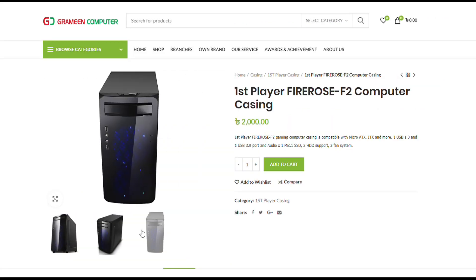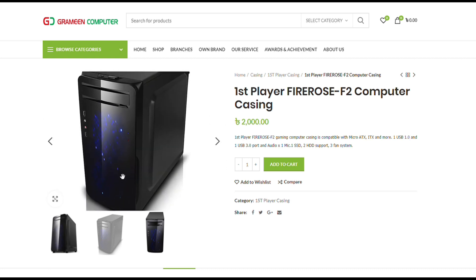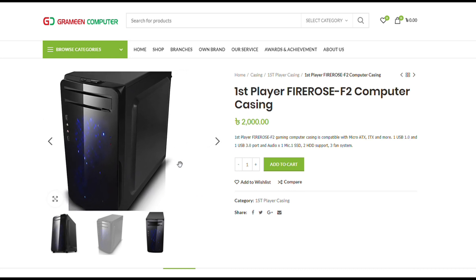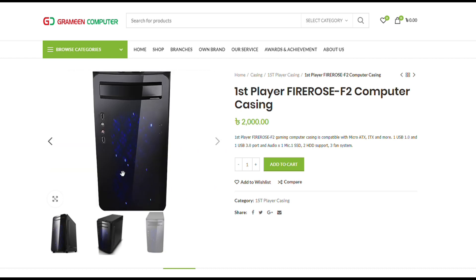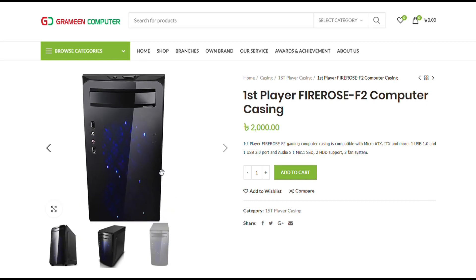For the case, an excellent choice is the First Player Firebase F2. It's one of the best-looking cases because it features a USB 3.0 port and a nice tinted front panel.